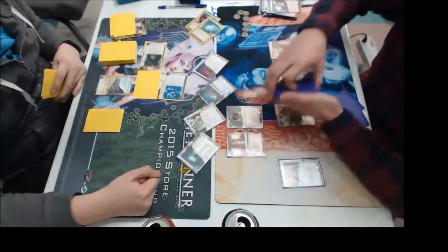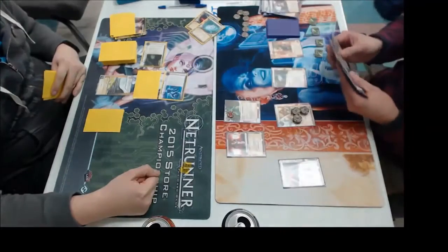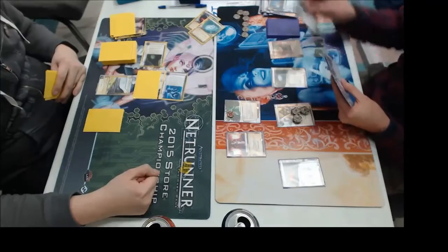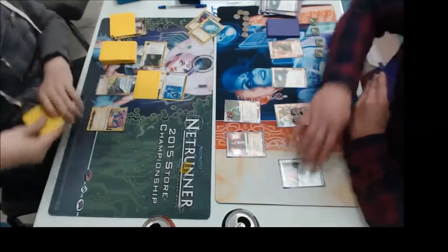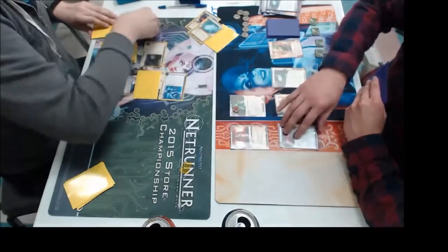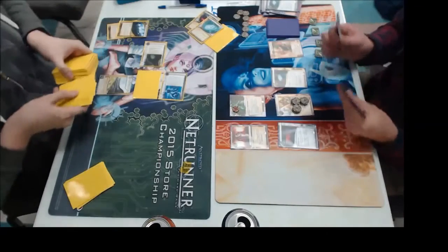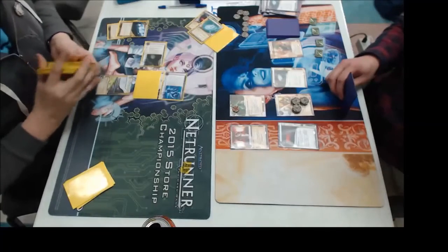Inject. So we got an E3, a data fold, another Always Be Running, and Same Old Thing. Oh, so he's pitching E3, which is interesting, because you would think with Quetzel and Always Be Running... E3 is pretty much an auto-include in most Quetzel decks. Always Be Running with E3 is pretty common — E3 Feedbacks lets you spend a credit after you've broken a subroutine to break another subroutine on a piece of ice, which obviously chains, so you can get through all the Bioroids and heavy ice as long as you can break that first sub.